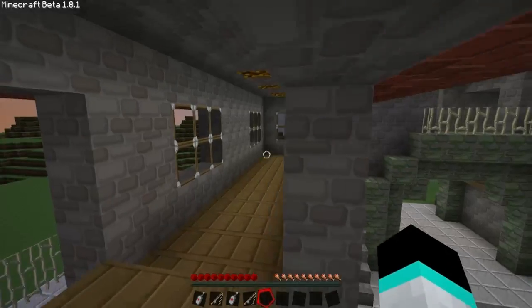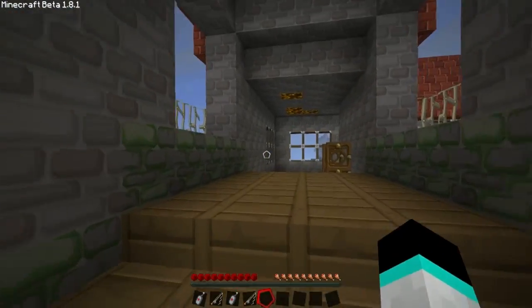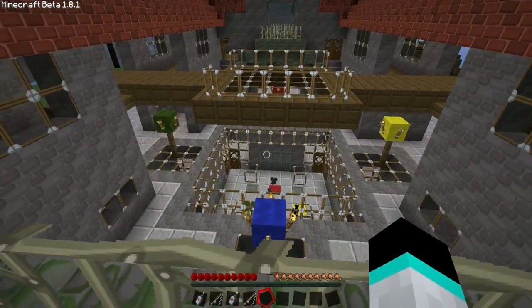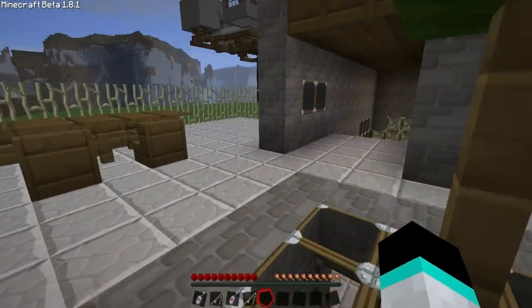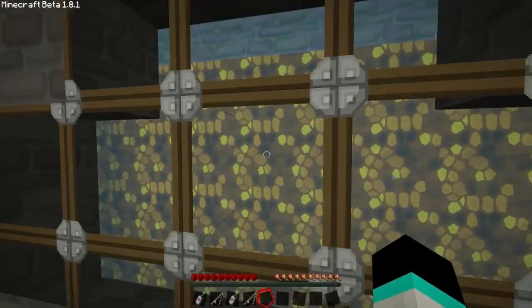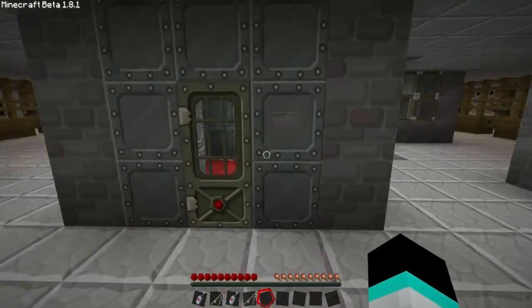Then you got the balconies over on this side. So you can look outside to look at your world, or you can go over here and look at the patio. We'll go downstairs to show the underground. Here's some glowstone walls covered by glass and water — looking very nice and sleek and sexy.